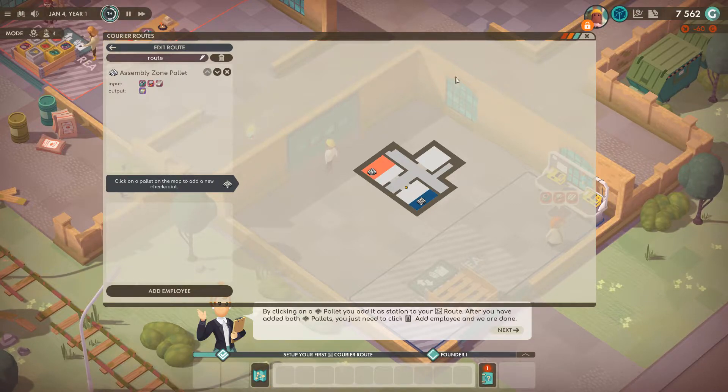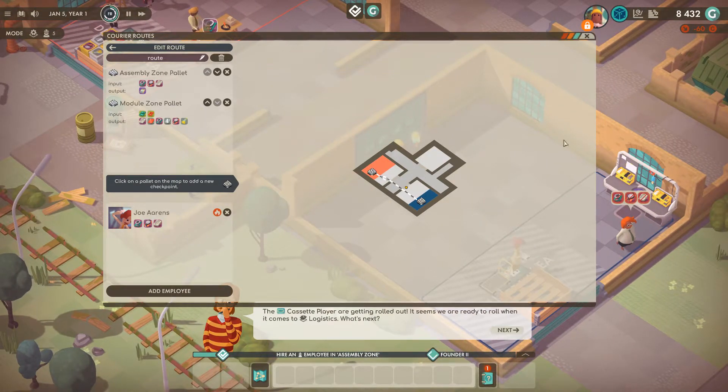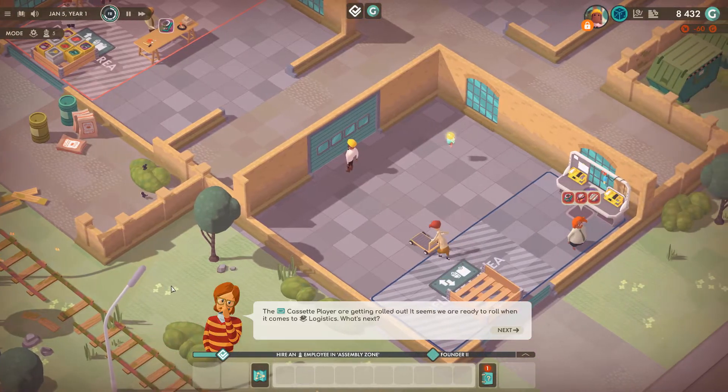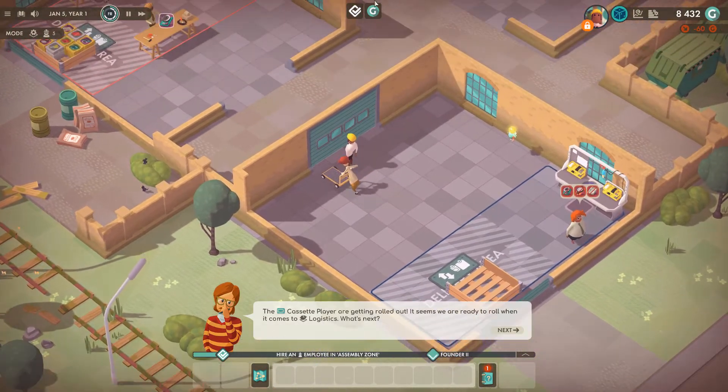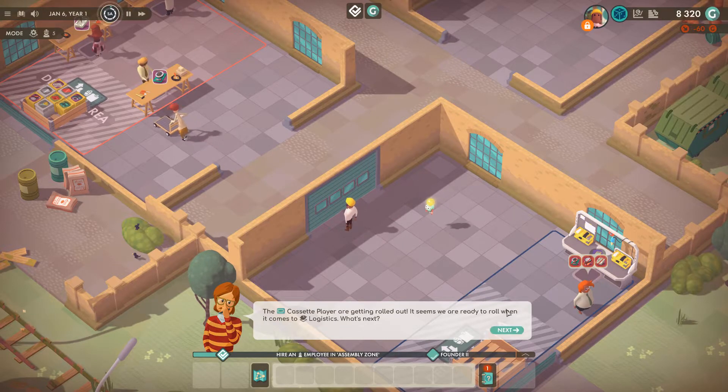It has a station too, right after you've added the pallets. You just need to click 'Add Employee' and then you are done. It seems we are ready to roll when it comes to logistics — what's next?